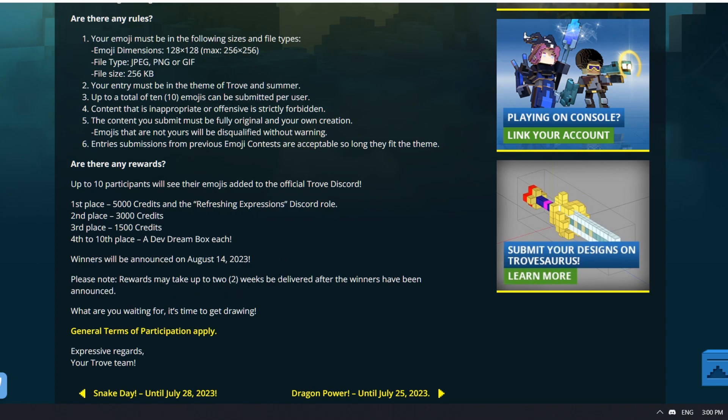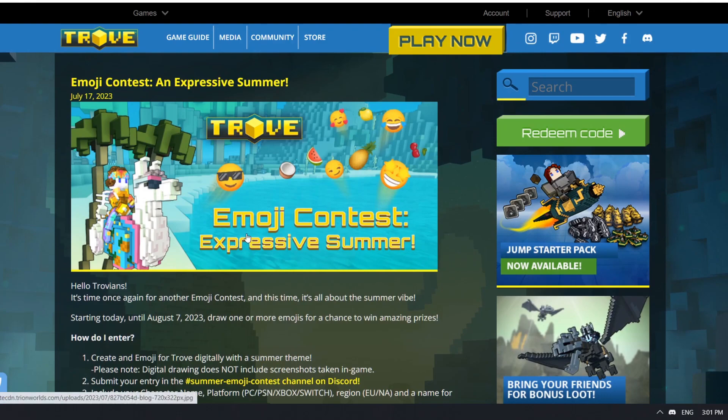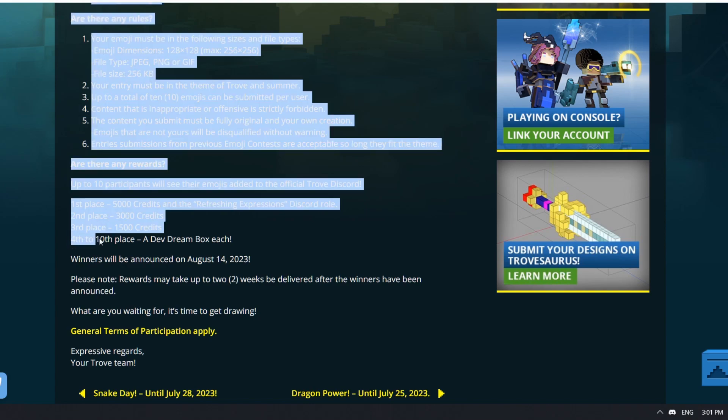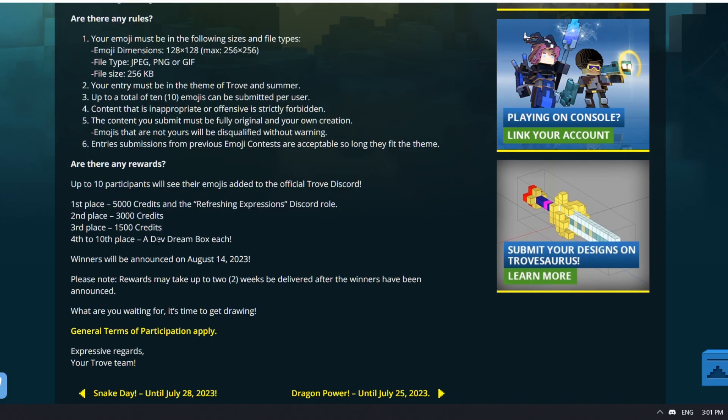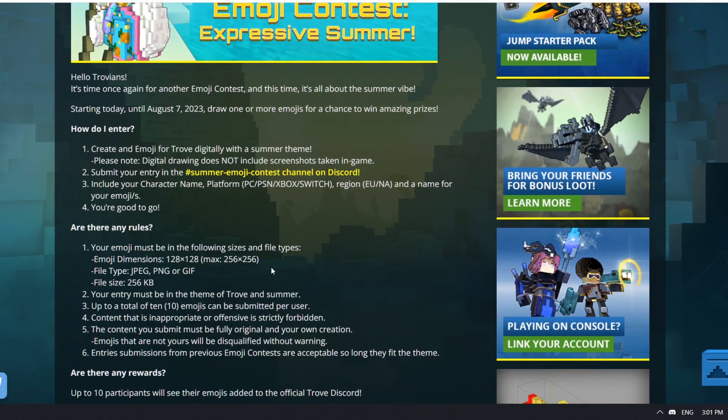Please note rewards may take up to two weeks to be delivered. What are you waiting for — it's time to get drawing! I'm gonna link this down in this video's description, so go for it. The prizes are really awesome. Not only the podium takes a lot of credits, but there are also another seven prizes in the shape of Dev Dream Boxes. Best of luck to you — hope you win something, hope you get inspired and create a beauty of an emoji. Have fun in Trove and I'll see you on the next one.